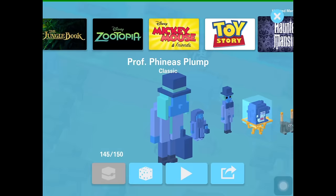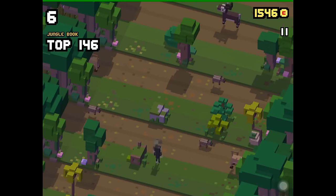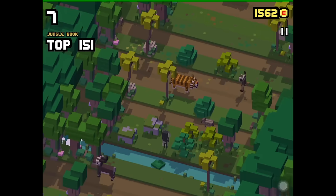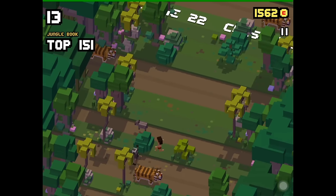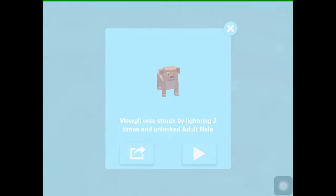Simba spent 12 seconds near the Stampeders and unlocked Mufasa. Awesome! For Adult Nala, you have to play as one of the Jungle Book characters and get hit by lightning twice — so Mowgli gets roasted. It doesn't really matter which Jungle Book character you choose. This was the second time we got hit and now Adult Nala is waiting for us. Mowgli was struck by lightning two times and we unlocked Adult Nala.